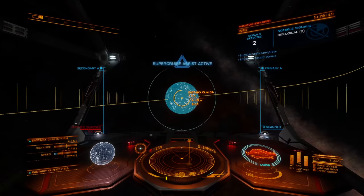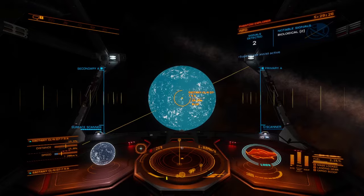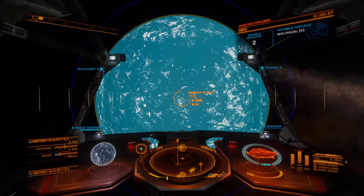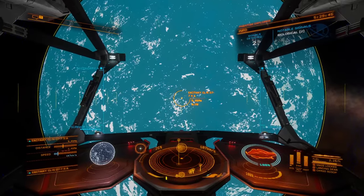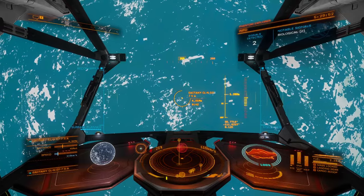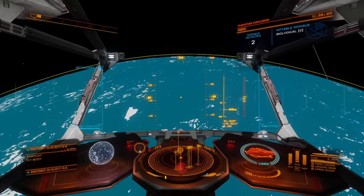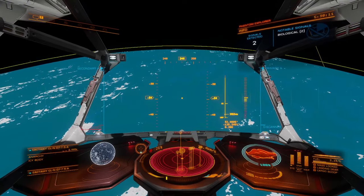Let's get super cruise assist turned off, approach the planet, and find a nice flat spot — hopefully that'll make it really easy to find something. In general, craters are a very good place to look, especially for fonticula — it's almost always fonticula in the craters. There we go. I think we'll head for this big crater over here. Realistically, with a crater that big we should be able to find all three of our biological samples inside that crater.